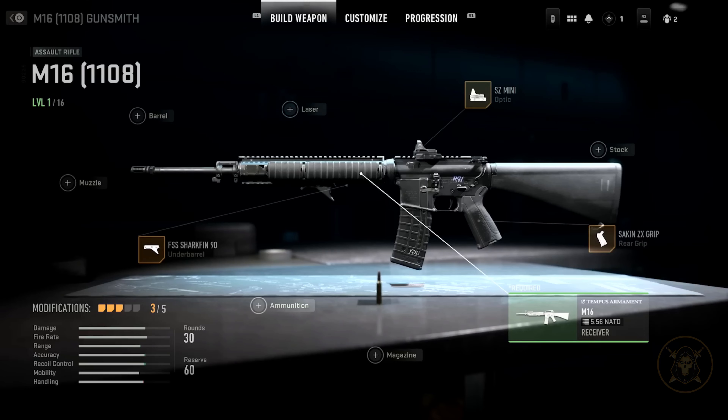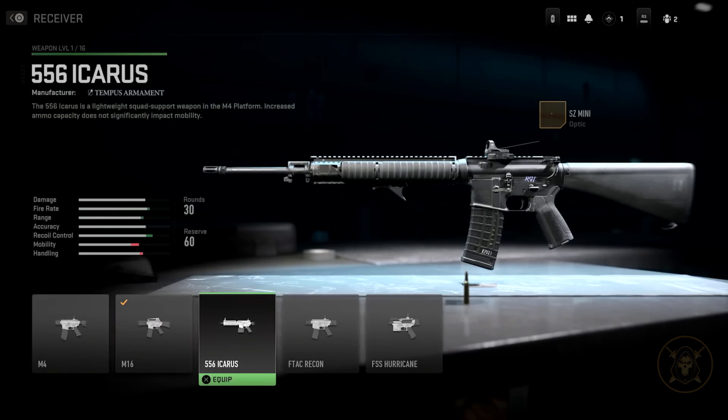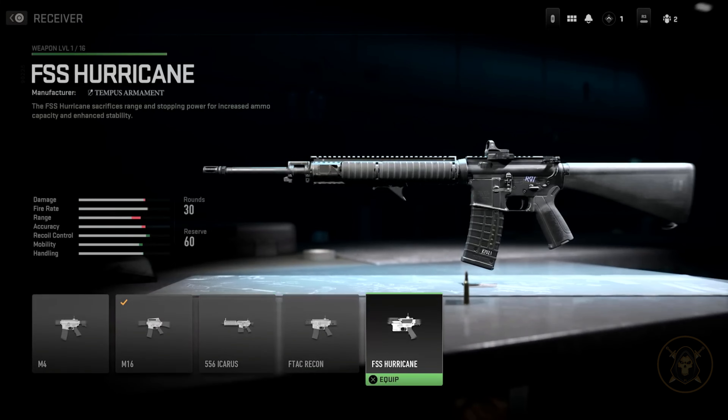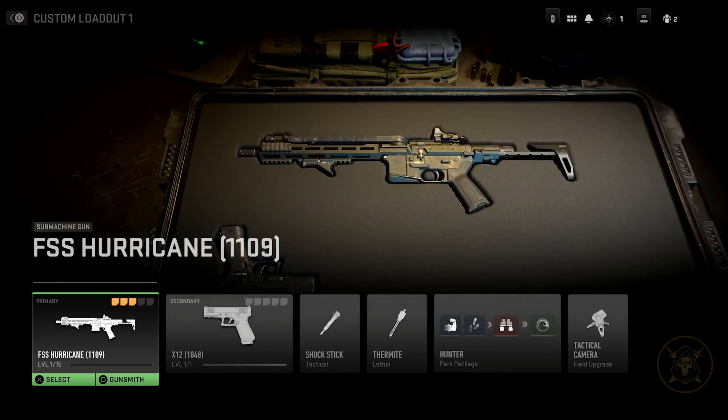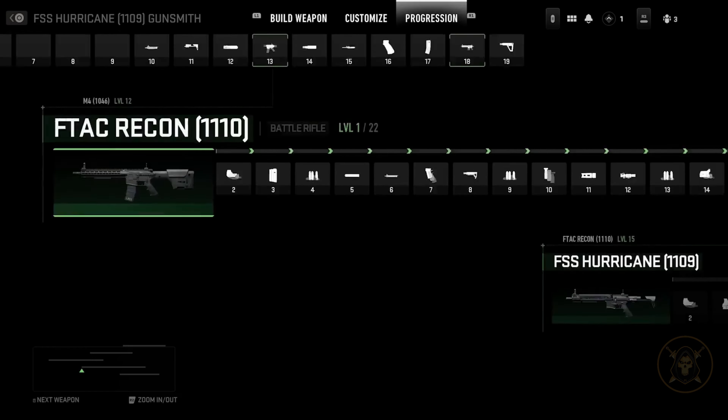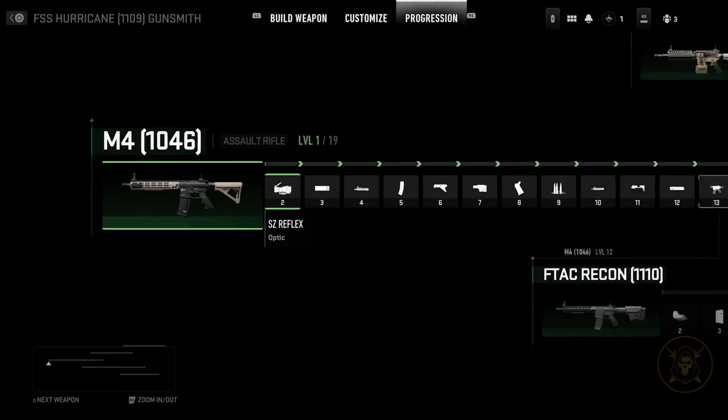The receiver this time is driving gunsmith as it would be in reality, and each of these separate receivers have their own unique progression. So the receiver for the assault rifle will remain for that assault rifle. But if it's a receiver for the SMG within that platform and you switch to that receiver, then you have the SMG in place.